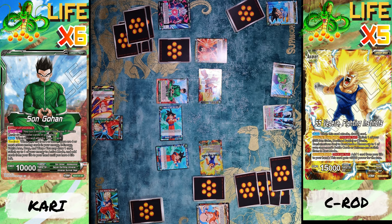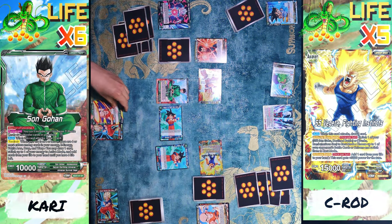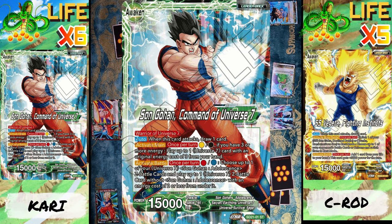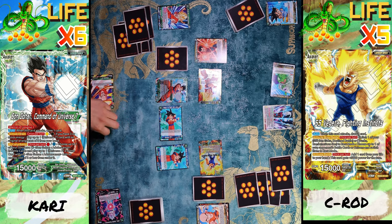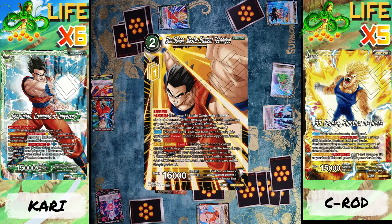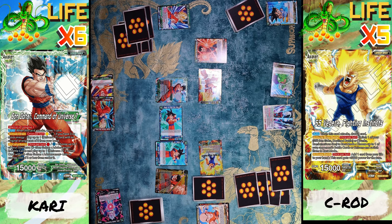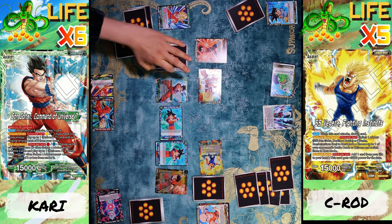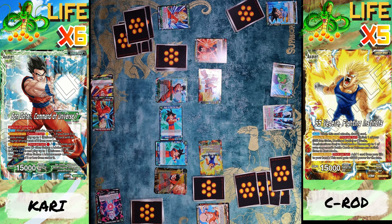Now since I have four different colors in my drop, warp energy, and battlefield, I get to awaken — I get to draw a card, switch up to one of my energies to active, and I already have six lives. I'm gonna bring out a Z battle card, using one and two energies to bring out Son Gohan. Now I'm gonna grab two Z battle cards and put them under Son Gohan.